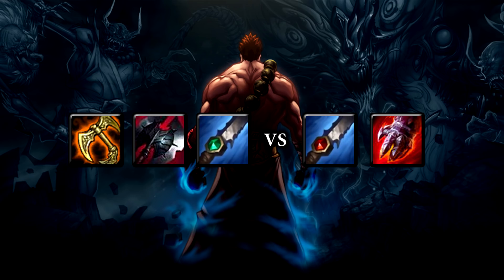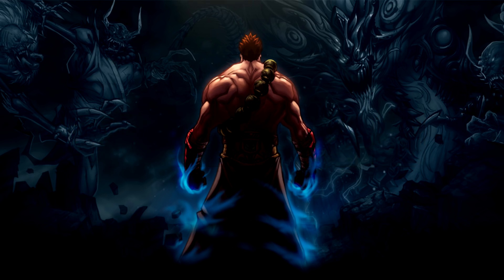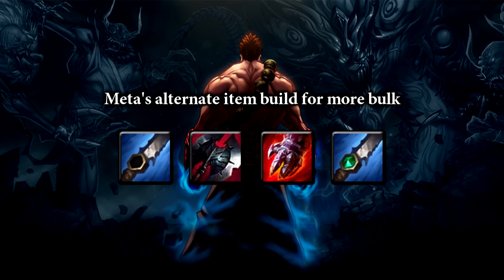In some games, you'll need to go Cinderhulk to be able to survive. While other games, you'll need Warrior Enchant so you can apply more pressure on the map, grabbing objectives and giving your team the head start they need. So I noticed sometimes you run a build that's a little bit more tanky than the Warrior Sterak's and a little bit more damage than the one I suggested. Can you explain your Cleaver Sterak's build?